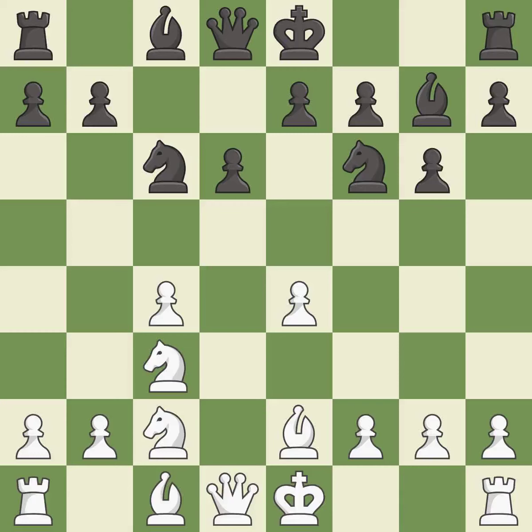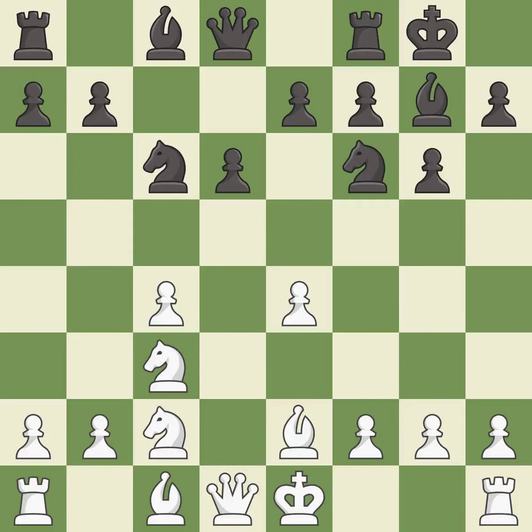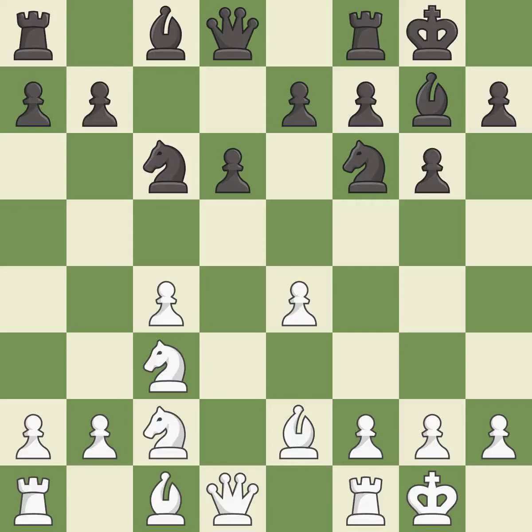This fianchettos the bishop by placing it on a powerful diagonal. This develops a bishop off its starting square, getting it into the action. Castling gets the king to a safer square, out of the center of the board, while also developing a rook. Castling kingside tends to be safer because the king is further from the center. Castling develops a rook while also moving the king to safety.